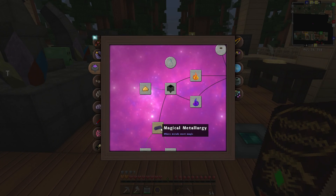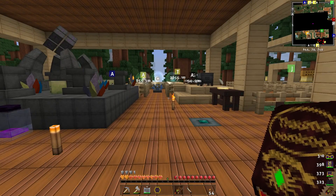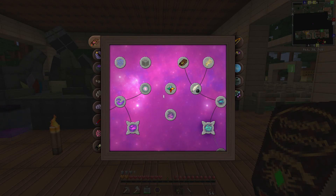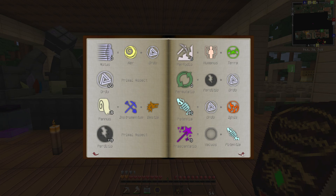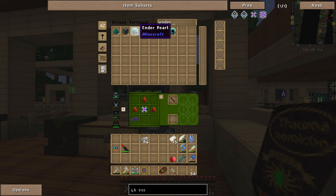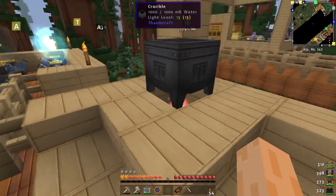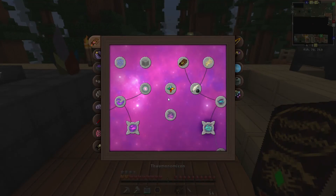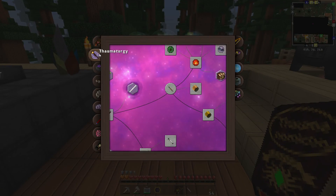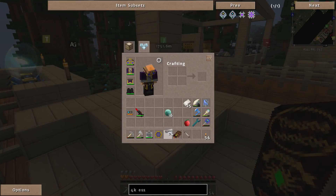Thaumium is iron with Precantatio. We need iron — there we go — and then we need Precantatio. Precantatio we get from shards or ender pearls, so I'm going to get some ender pearls. Let me get some of those — it has some other bits in it but it's not the end of the world. Let's go back to Alchemy — we need four Precantatio per iron ingot.